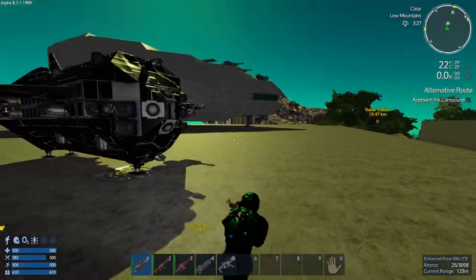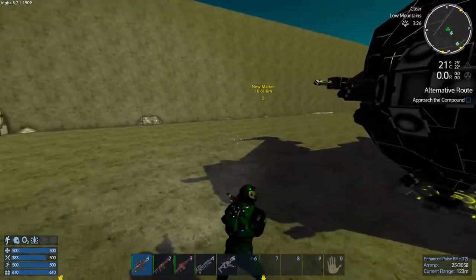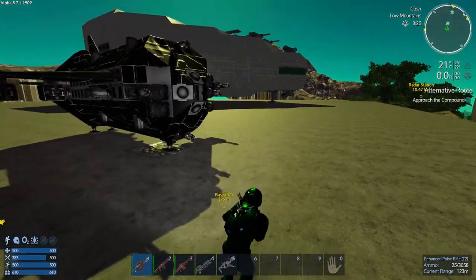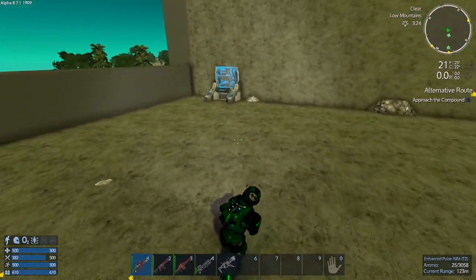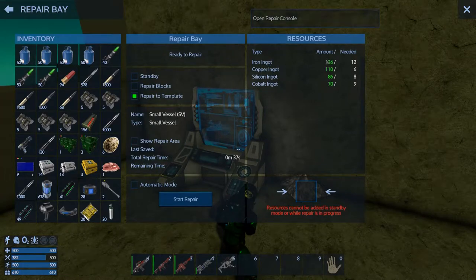We've got a beat-up SV here, we're on the T2 repair bay, and we've got the console ready to go. We never got to do this last time - I put all the stuff in that it said it wanted, I put a lot more in than it needed. We're gonna try this; hopefully I repaired it to template before I lost the box, because it requires a whole bunch of cobalt stuff.